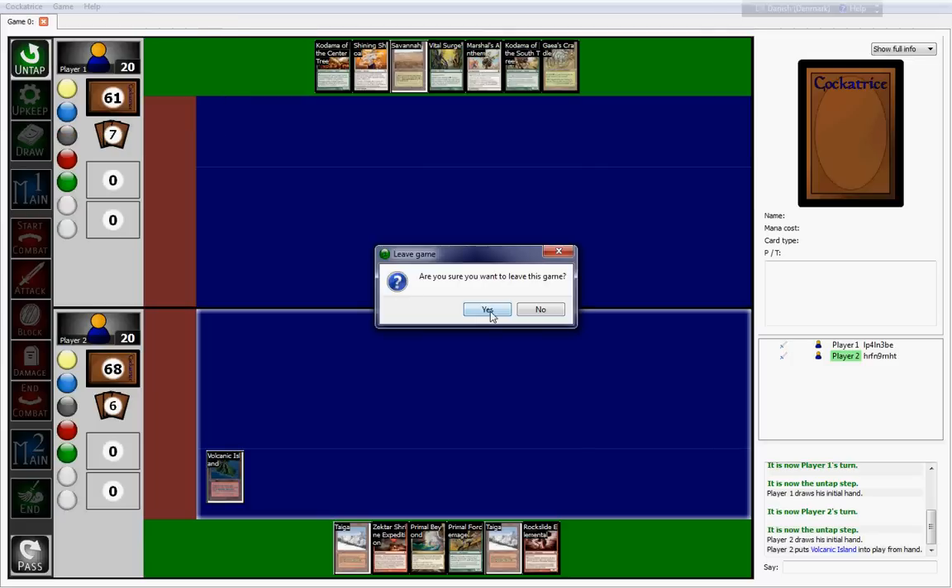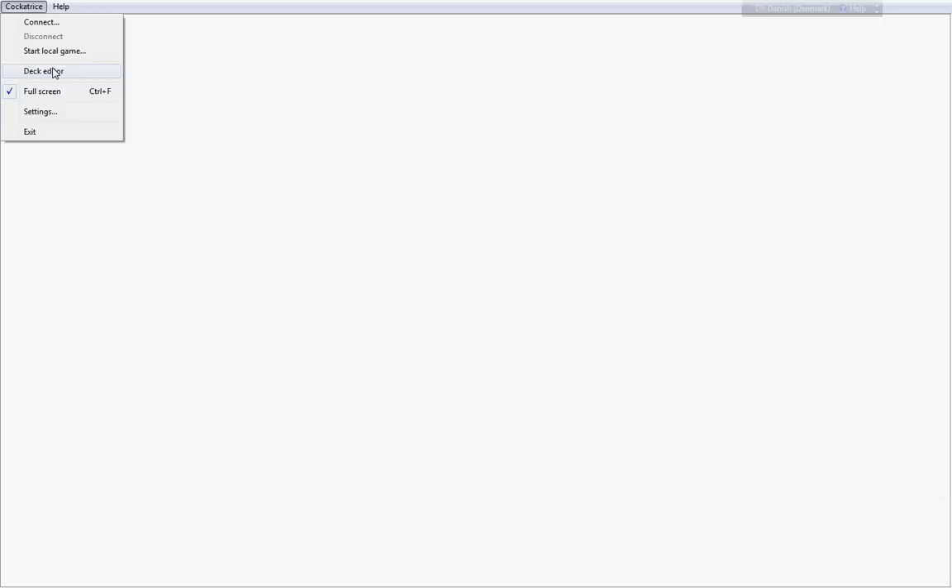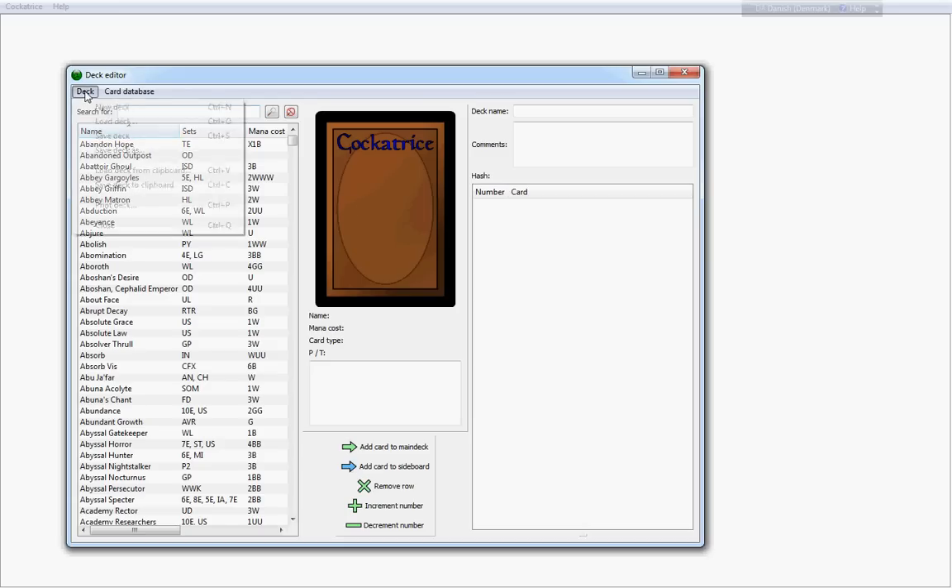I'm using it for testing a few things, and one of the things I'm using it for is to test or see how you could make the Mindstorms deck better, or what kind of red-blue deck I would have liked to see in Magic 2013 in the DLC that we've just received. So let's take a look at it.